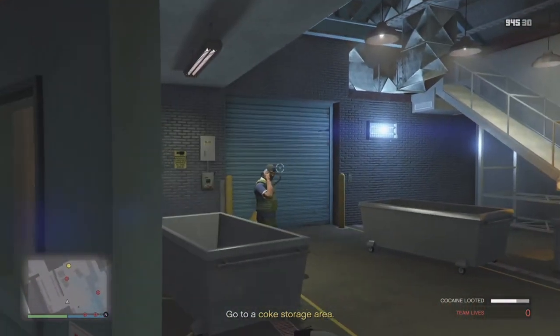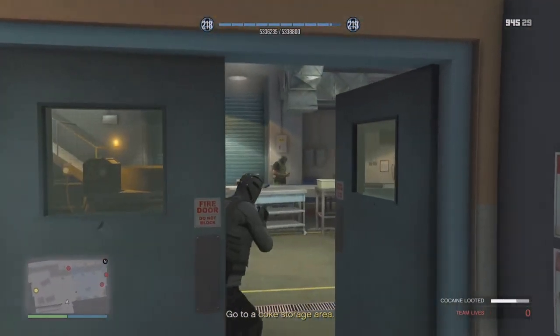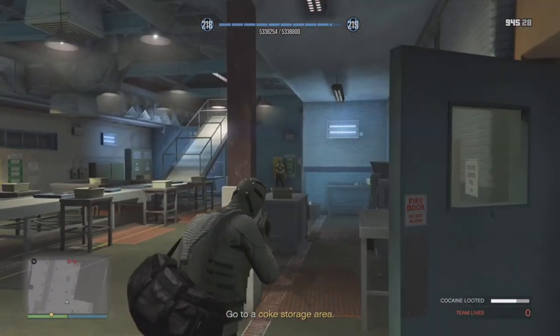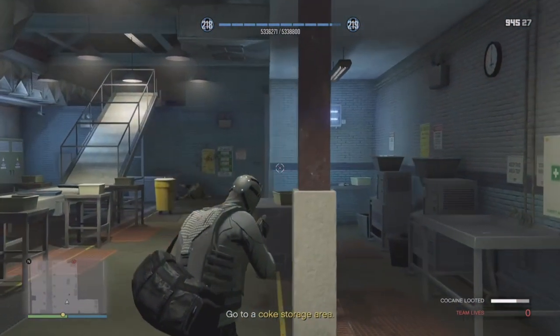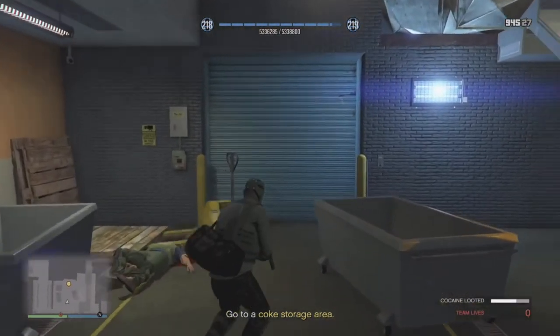So the only way to do it is to take out the guy to the left first — head tap, bang. Guy in the middle — head tap, bang. Last guy — head tap, bang. And now we can go right into the second white stuff lockup.